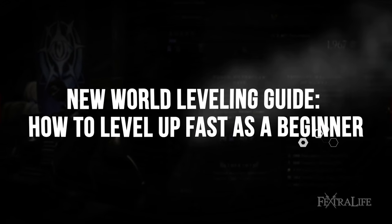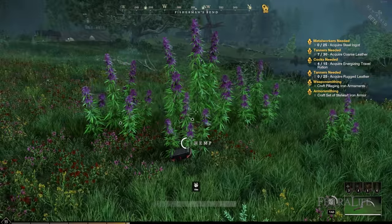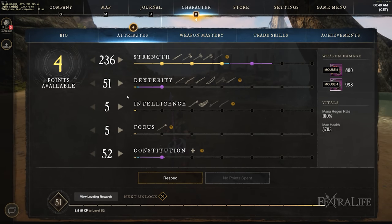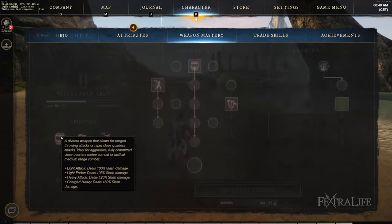New World offers a ton of activities to power through your character and weapon mastery levels. It can get confusing, especially when you are a beginner in the massive world of Aeternum. Think of a character level as your overall progression in the game, whereas weapon level grants access to abilities and skills to customize your build.